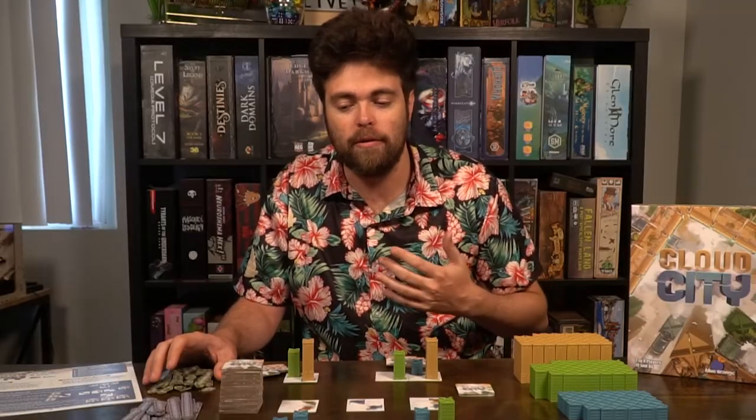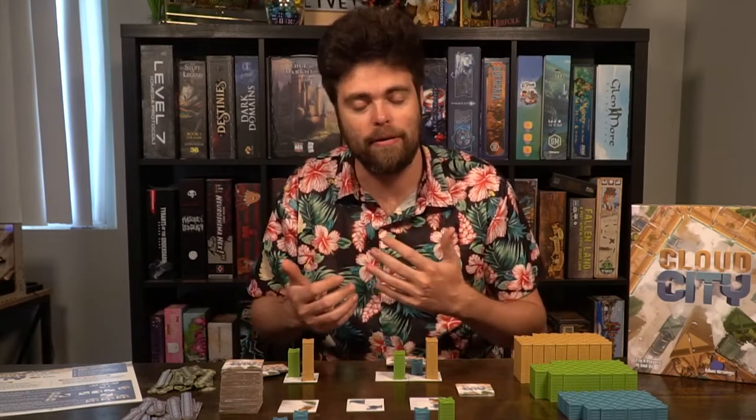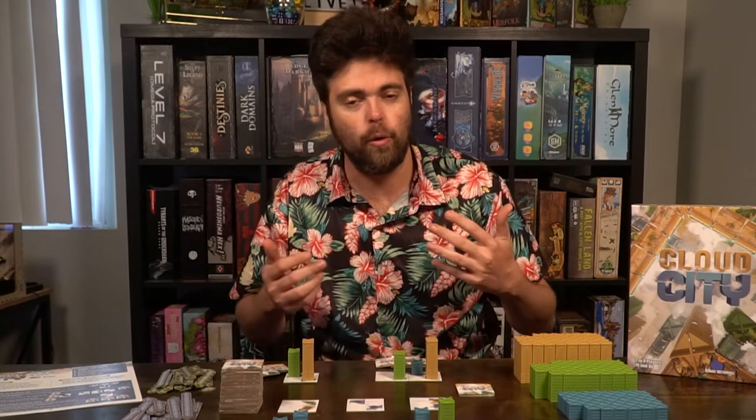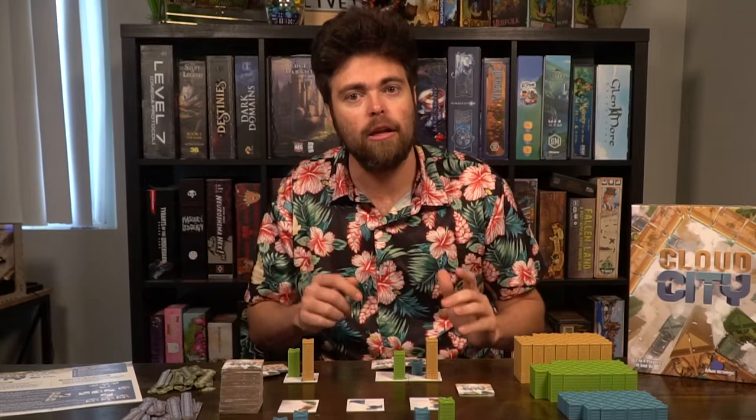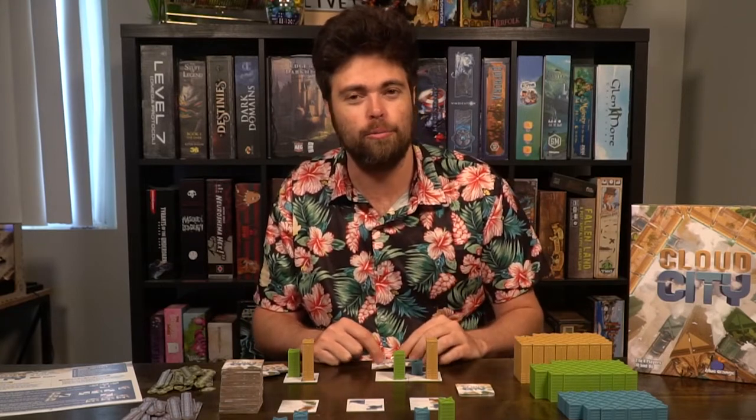The only things I would like to see are additional components, additional actions, things that can affect other players, and maybe additional elements beyond the straightforward pathways — but again, that's kind of the point of the game, so maybe I'm just asking for future expansions. The quality, the components, and the artwork are all solid, easy to understand, and easy to figure out the best combinations. Cloud City — take a look down below if you're interested. I highly recommend this for puzzle lovers and those who like tile placement games that are fun, simple, and King Domino-style easy.